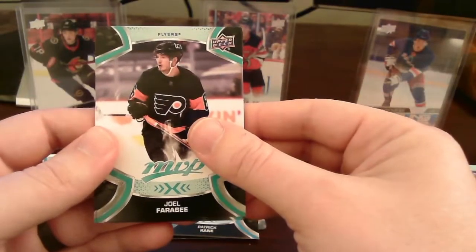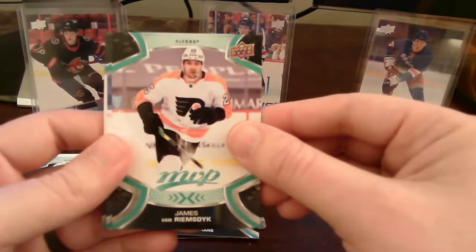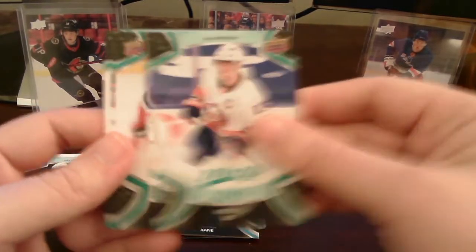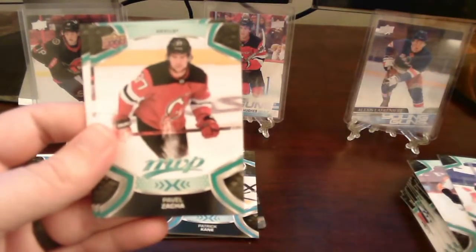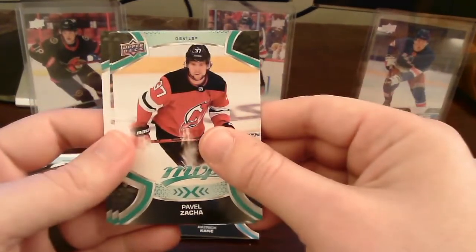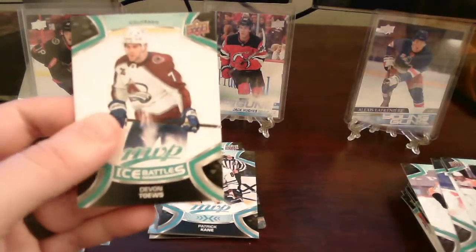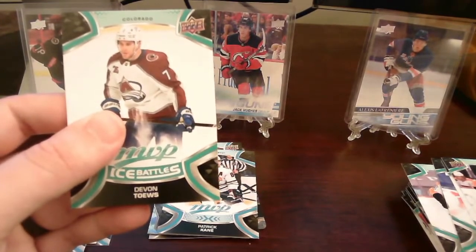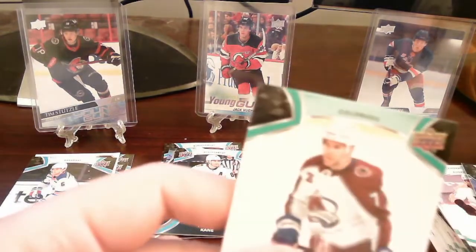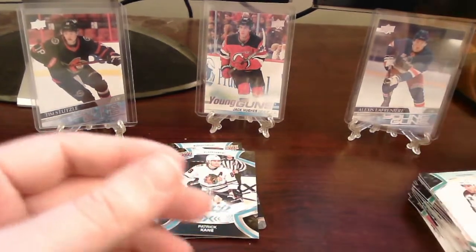Next pack: base cards of Joel Farabee, van Riemsdyk, James Neal. We got Provorov and MVP ice battles of Devon Toews. Did I miss anything in there? Nope. All right, continuing on.